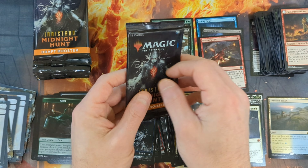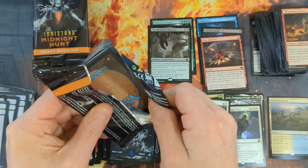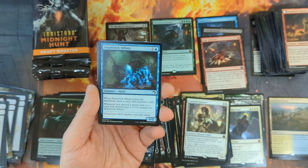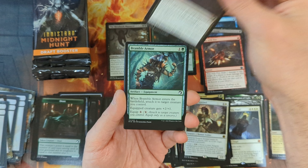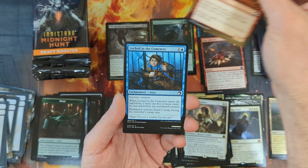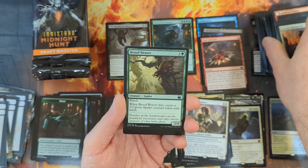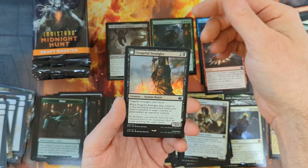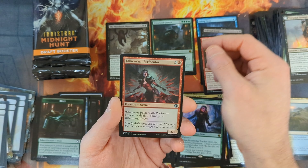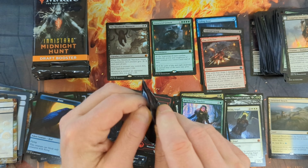So glad we were able to pull that out of the draft box. Now let's do it again in foil. Pack twenty-four: a Shipwreck Sifters, No Way Out, a Bramble Armor, Stuffed Bear, Falcon Abomination, the Festival Crasher, Locked in the Cemetery, Cathar Commando, Ecstatic Awakener, Gavony Dawnguard, Brood Weaver, followed by a Vengeful Strangler, and a Briar Bridge Tracker coming in as our rare, with a Mountain, a Falkenrath Performer in foil, and then the Bird Token. That gets us through 24 packs — now we've got 12 more to go.